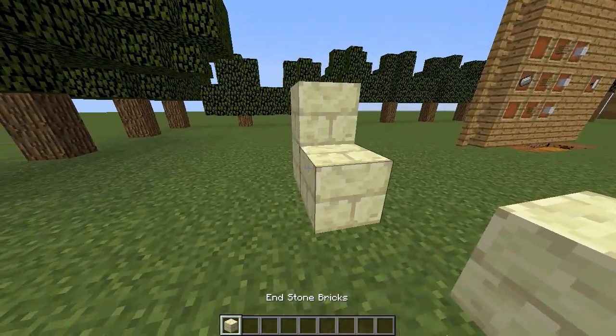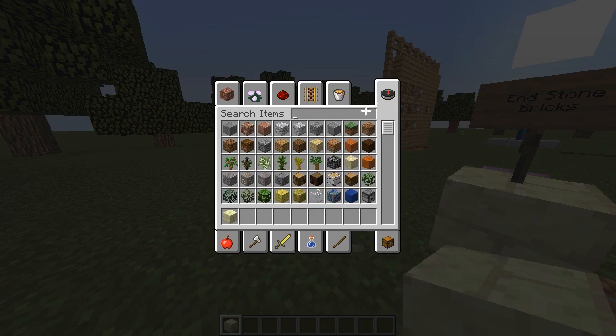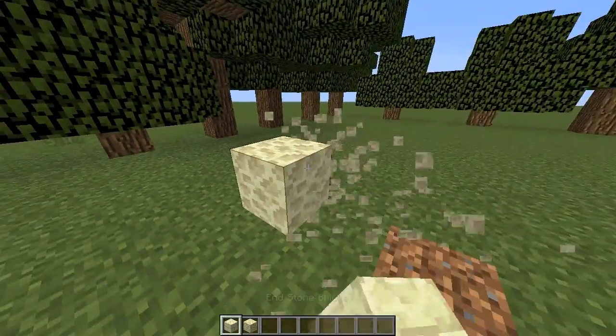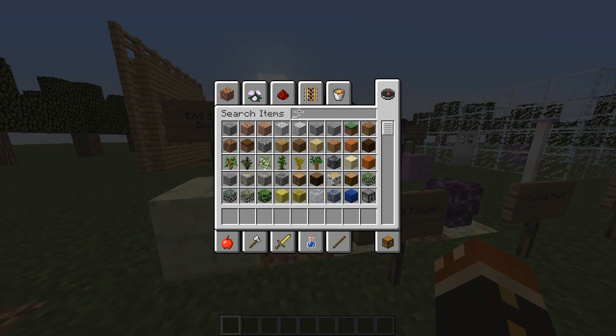And then they finally gave us end stone bricks. I believe you can craft these by putting four of the end stone into a crafting table like so, and it'll give you an end stone brick. That's something they really should have added a long time ago, and they finally added it.